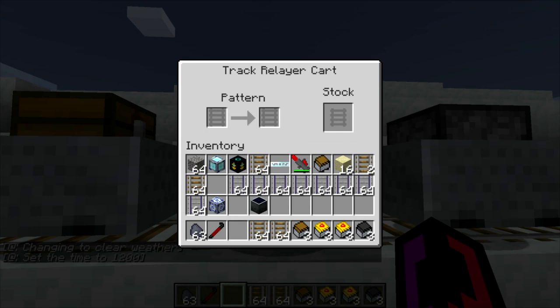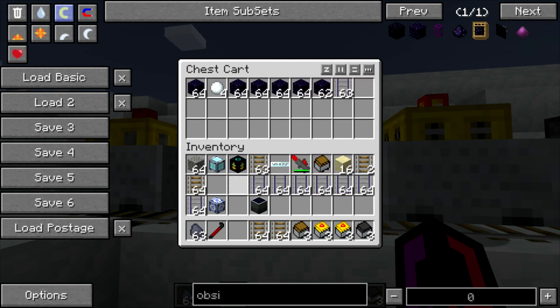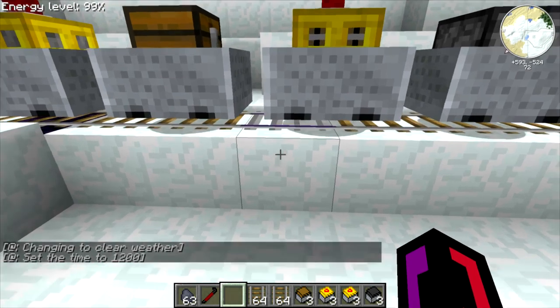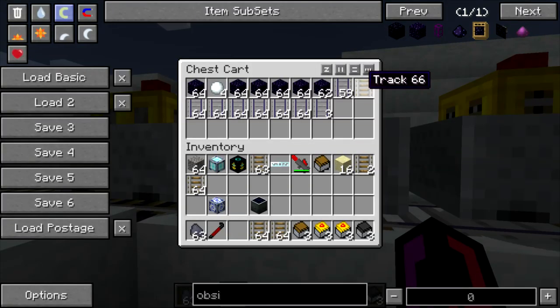The next thing we want is the track relayer, and this works in a very similar fashion. We take our source rail, which is just the basic track, and we're going to put reinforced rails in — that's the one I wanted to use. It has a stock in the cart itself and can also draw from a directly adjacent chest cart. So we're going to load up the cart with a whole bunch of track. You can see the rail directly under the track relayer has already been replaced, and we have one regular track in the chest cart.